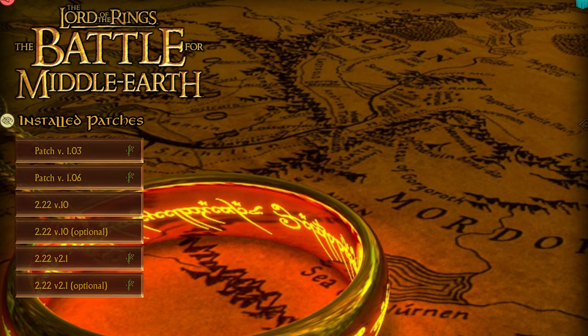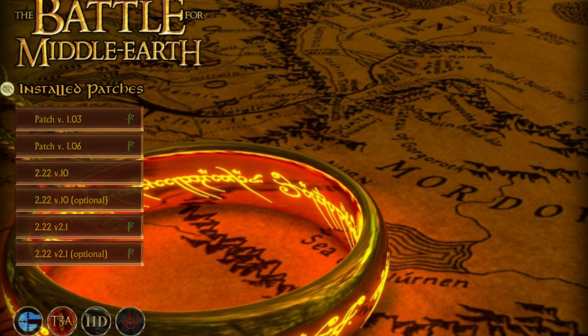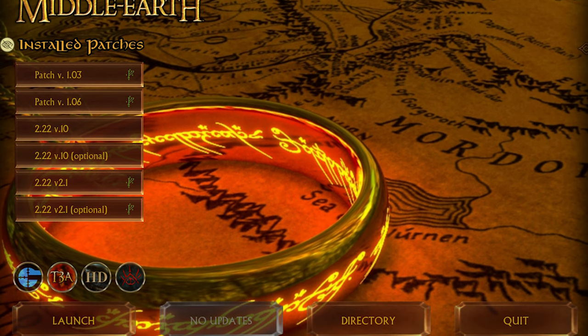Patch 2.22 comes with a launcher that allows you to install the full game with one single click and update it to the most recent patch, as well as running the most popular mods like the HD Edition and Shadow and Flame, directly through your launcher.